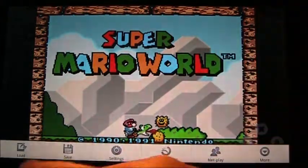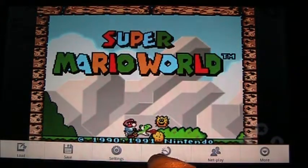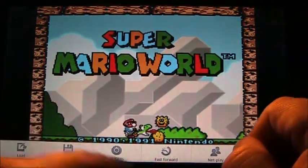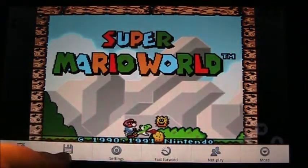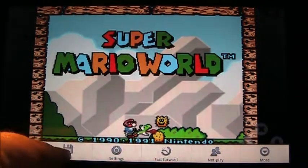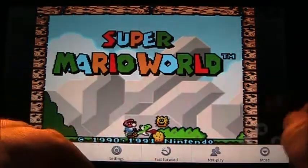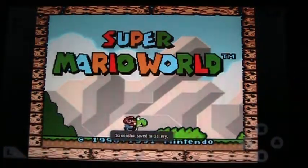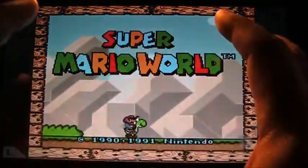So, a couple of neat little things that you can do here. There's net play — I have not played with that at all. You can save your game, so some games that don't support saving, like Aerobiz, you can save the state of the game where you're at and come back and pick it up later. You can even do a screenshot — I just got a screenshot of that right there.